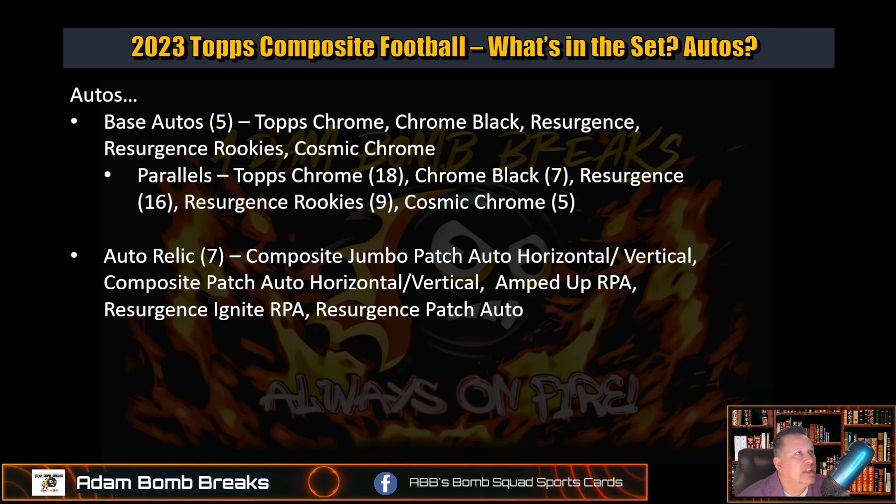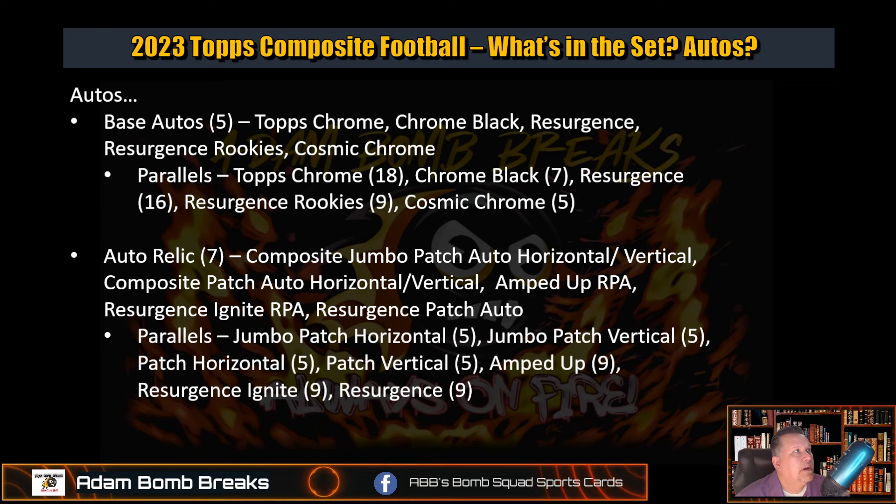Auto Relics — this was something interesting. There are seven Auto Relic sets. You have composite jumbo patch autos, which are going to be horizontal and vertical. I'm assuming these patch autos are going to have game-used material — we are talking about Fanatics, they have all that ability to do it. You also have composite patch autos horizontal and vertical, the jumbo and normal patch, Amped Up RPAs, Resurgent Ignite RPAs, and Resurgent Patch Autos.